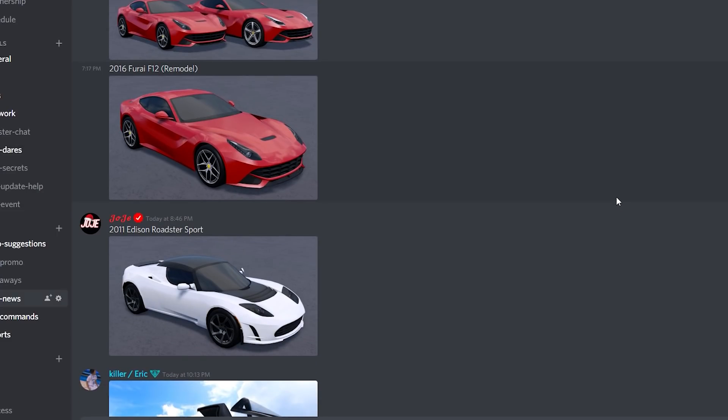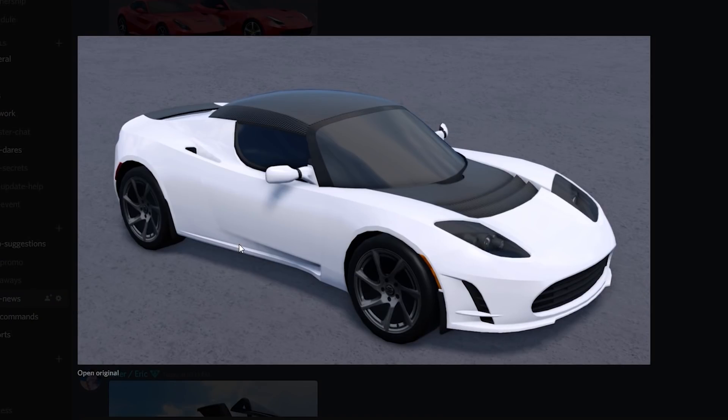We have the 2011 Tesla Roadster Sport. This is not the new one you're thinking of — this is one of the first ever Teslas made. The old Tesla Roadster from 2011. This thing is sick. In real life it actually is a convertible, so maybe we're getting like a Tesla update. I'm super glad they're adding this to the game. This car has been getting modeled since back in October — planned literally for two months now — and it's finally coming in this next update.